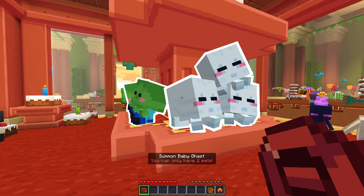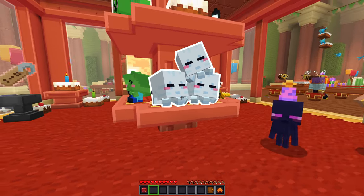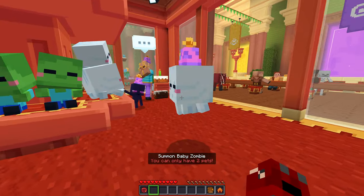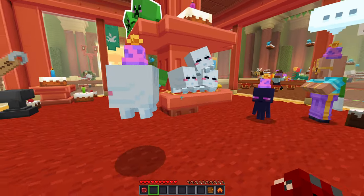Let's see — summon baby Ghast. You can only have two pets, so I think we have enough to get this. Let's go ahead and return this guy and summon the baby Ghast. So cute. What happens if we right click him? Oh, he just sits down on the ground like that. That's so cute and it follows us around.